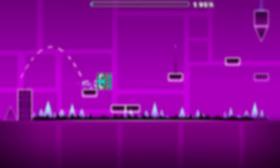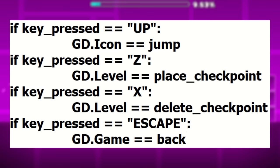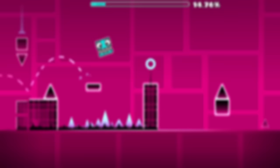GD has been advertising custom keybinds as coming soon since the game released on PC, so I think it's high time we actually get this feature. I don't know anything about how GD's code is written, but this does not sound like something that would be that hard to implement, unless Rob hard-coded all the inputs in a million different places. It's kind of standard practice for games that release nowadays to have custom keybinds, so it's kind of surprising that Geometry Dash doesn't have this yet.